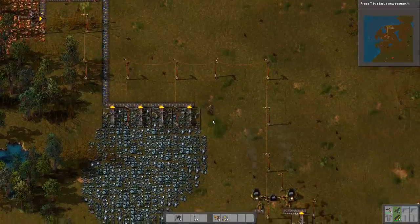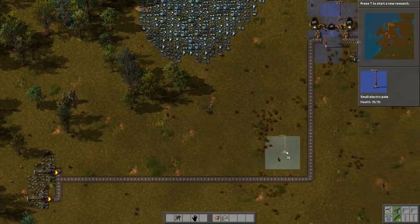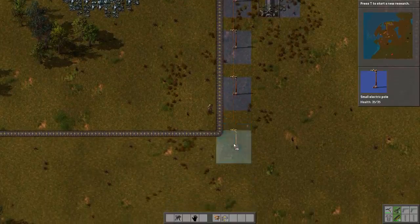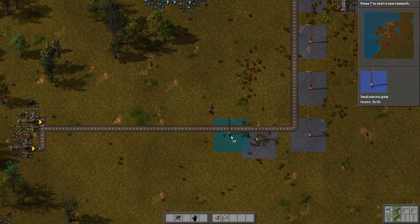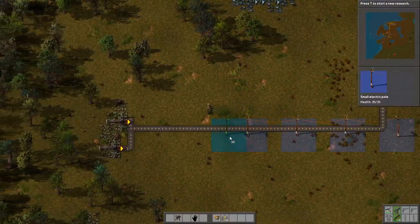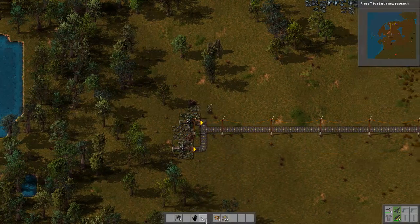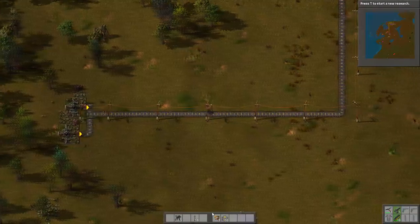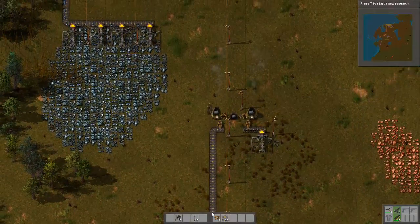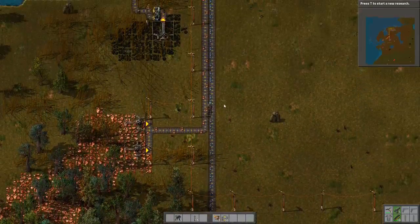Did I hook those up to electricity? I don't think I did that — no, I did not. So let's hook them up to the electricity network. Now I should get more than enough stone to make bricks with. I'm getting more than enough iron for now. I'm getting enough copper for now.